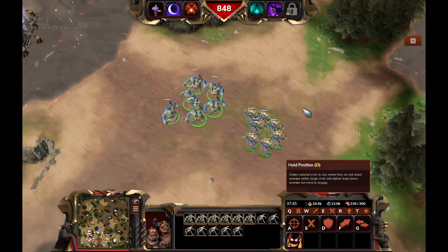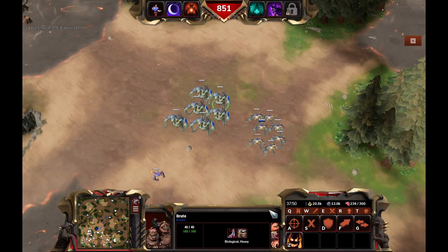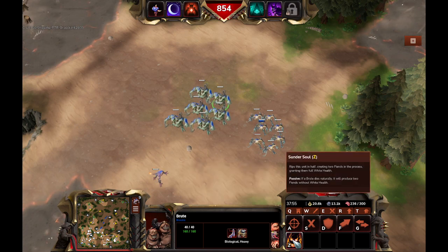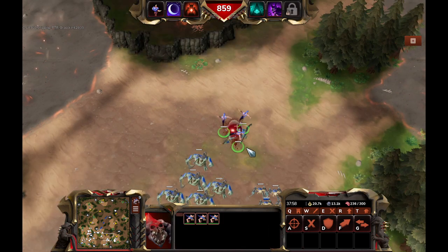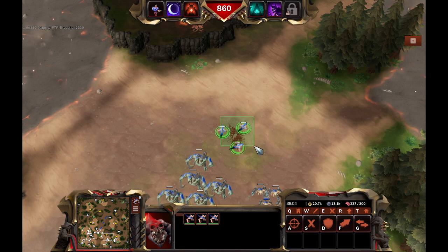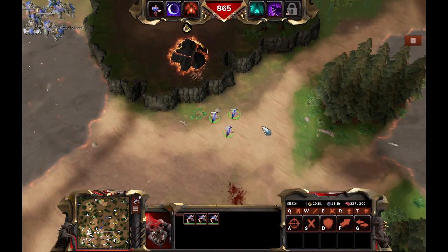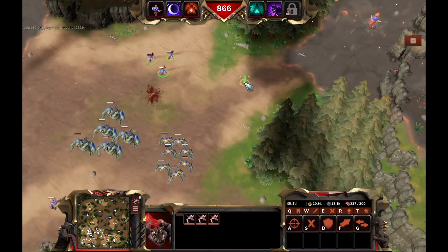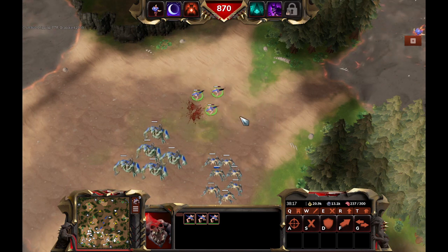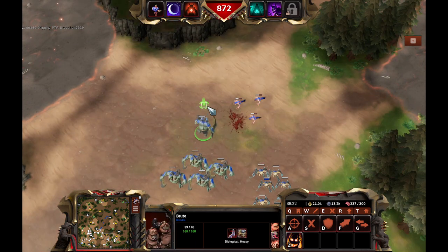We got the Gaunts and the Brutes — we know them. I might as well just go over them. The Brutes have upgrades: the Thunder Solar ability, which allows them to split into Fiends. They have a speed upgrade for the first few seconds. The Fiends get a speed upgrade when they emerge out of the Brute. Then the next upgrade is that they become three instead of two.